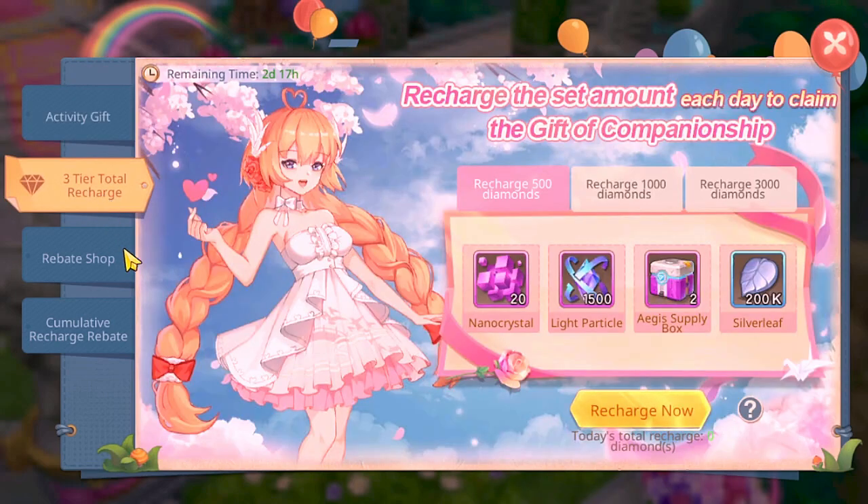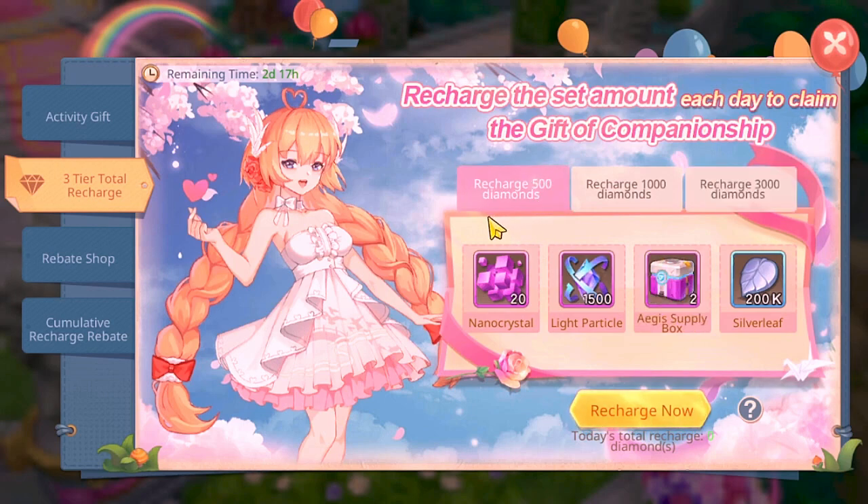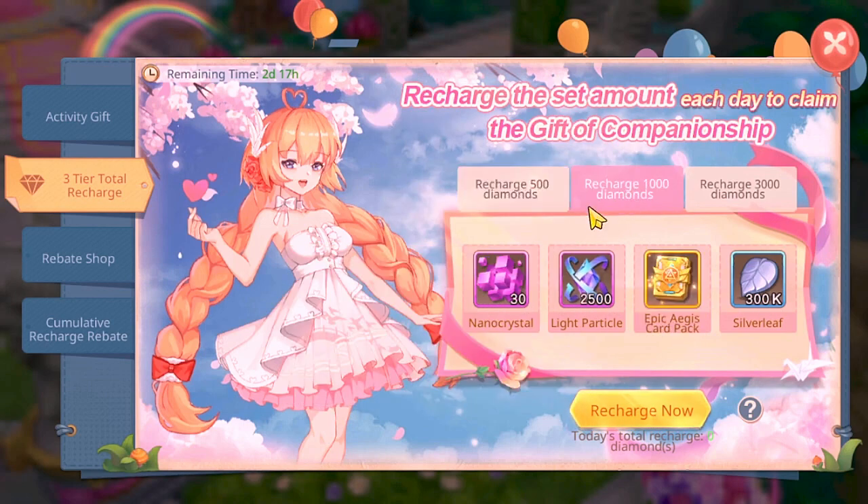The second tab is the Total Recharge tab. There are three different total recharge reward tiers. The minimum tier requires recharging 500 diamonds, and you'll be getting all these Agus items. The second tier requires recharging 1000 diamonds total.